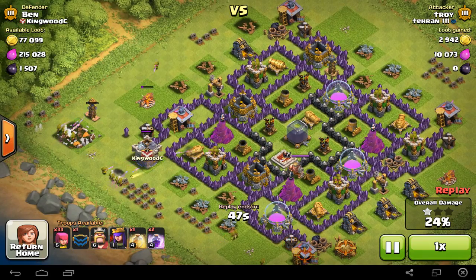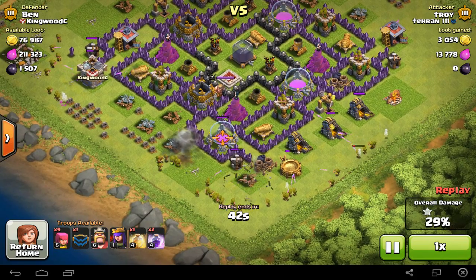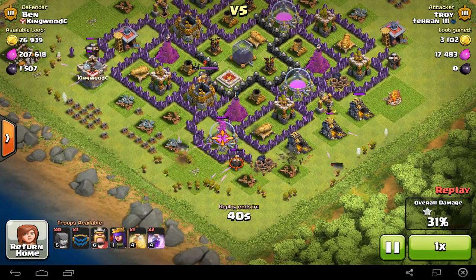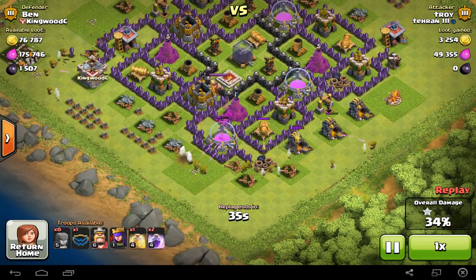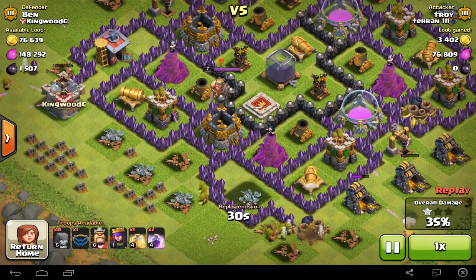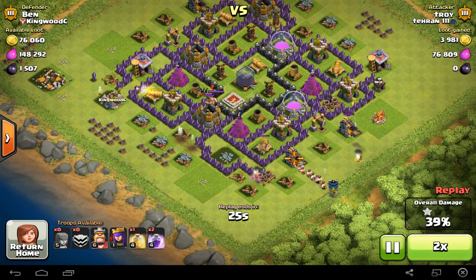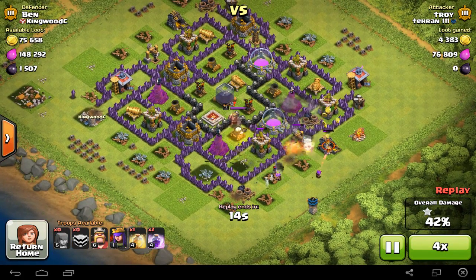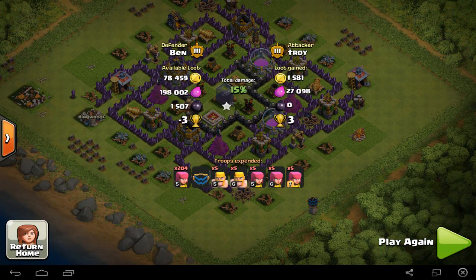Now he's coming in from the south side, taking my other gold mines. He's going to get this Elixir storage unfortunately, but I don't really care about that because I'm already done with Elixir upgrades. I wish that giant bomb right here had been active - that would have blown up so much stuff. But thankfully he's not going to lightning spell. He's just going to take my drills and leave, giving him a 43% one star with about 80,000 loot taken but only 4,000 gold and no Dark Elixir. Which is awesome.